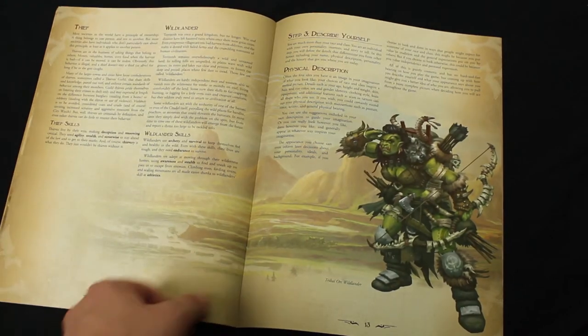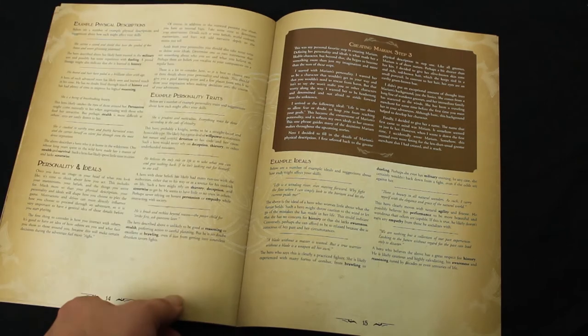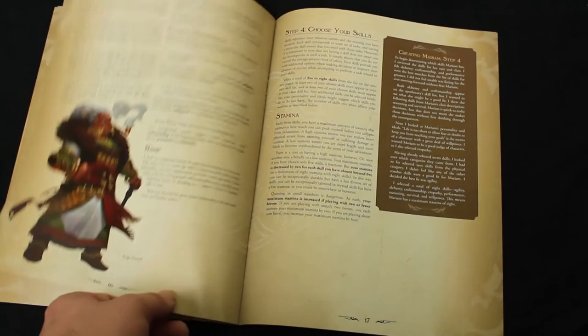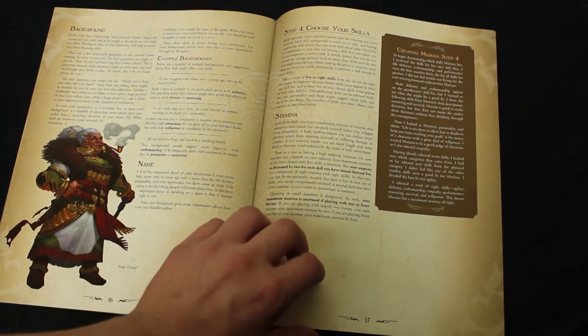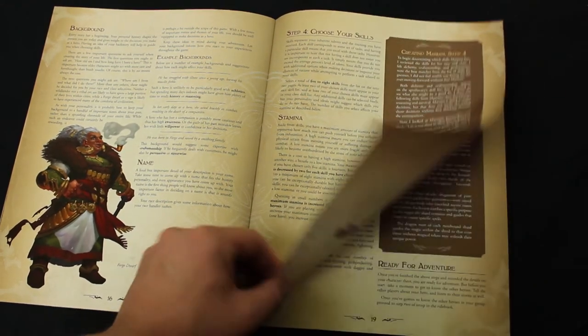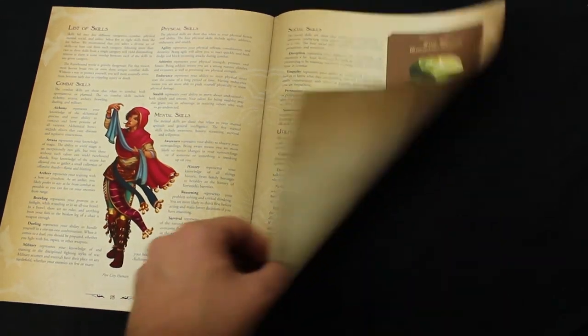When you take certain actions throughout the game during your choices, it's going to cost stamina — either you've gotten hit in battle or wasted some time and you lose stamina. If your stamina ever drops to zero, you actually have to disable a skill, mark it on your character sheet, gain one stamina, and then continue playing. Over time, if you have low stamina, you start to lose a lot of the abilities you had before, making it much harder to actually do things.